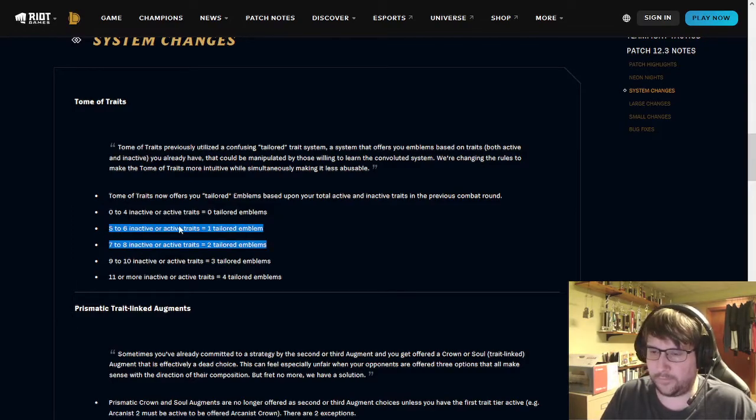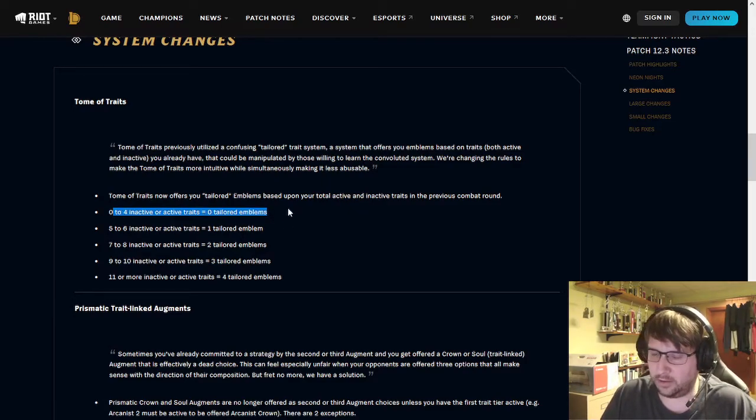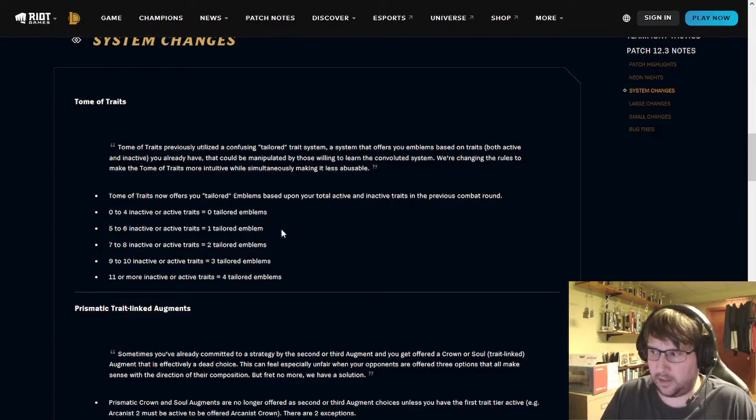I would think you're most often going to be in the seven-to-eight range when you use the Tome. You have to look at the odds of getting the emblem you actually want. If you use it at five to six traits, it's random — a one-in-six chance on your tailored slot with three random ones. At seven to eight, roughly one-in-four chance, appearing twice, so about one-in-two. At nine to ten, it's about three out of ten — roughly one-in-three, plus two more random ones.